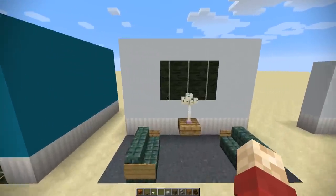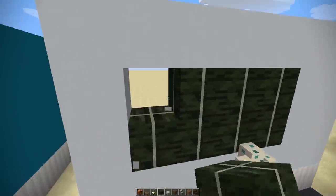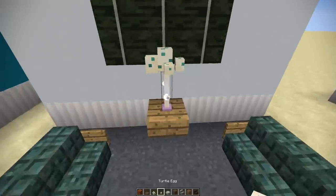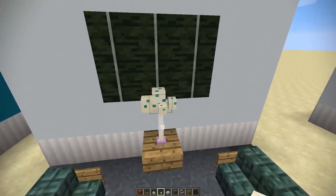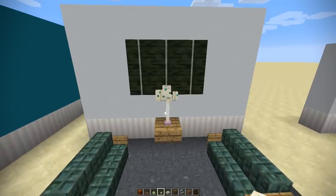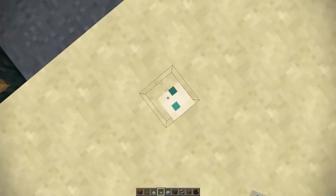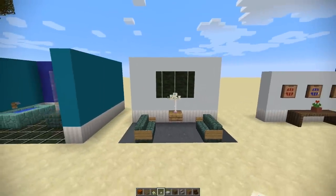Another use of the kelp block is as wall art — you can put it inside instead of using a painting, and it looks like modern art. Similarly, you can put turtle eggs on top of an end rod and it looks like either a lamp or modern art — maybe both. I did struggle to find a use for the turtle eggs, especially as they break if you jump on them too much. Yeah, it makes a very satisfying sound though.